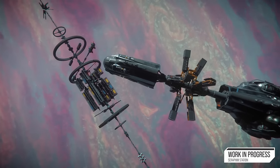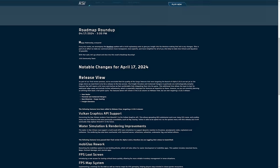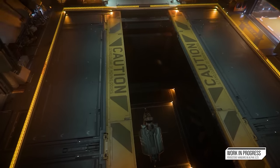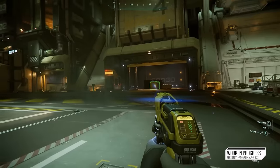Starting in Alpha 3.23, Star Citizen will essentially physicalize everything you can interact with. Unfortunately, that won't be happening initially, with the feature being pushed back to 3.23.X in the future — one of the biggest features on the update will not be available when the patch first goes live. And we'll talk about that today.